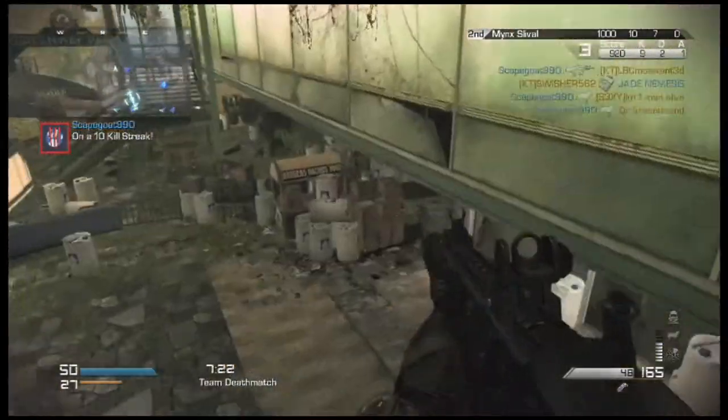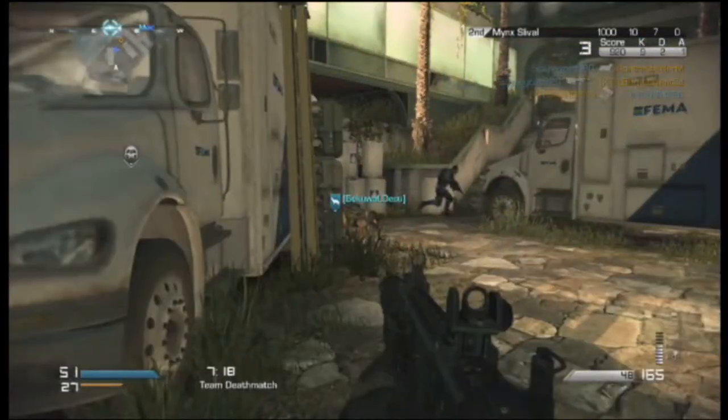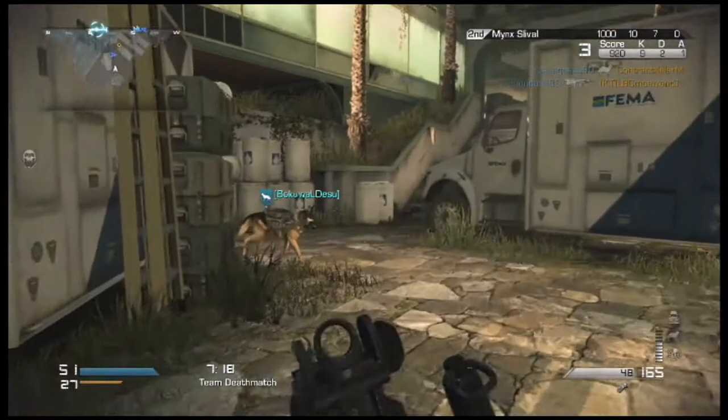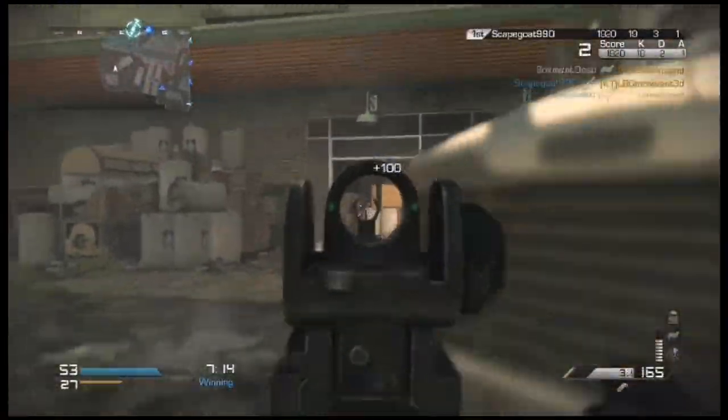Another advantage of flanking is that you can get some pretty nice double kills. Right here I catch this guy from the side, and my dog actually picks up that kill, but I also pick up this guy to my left — a nice double kill right there.